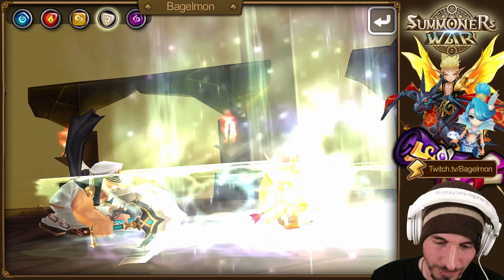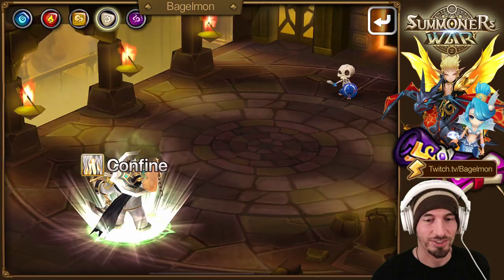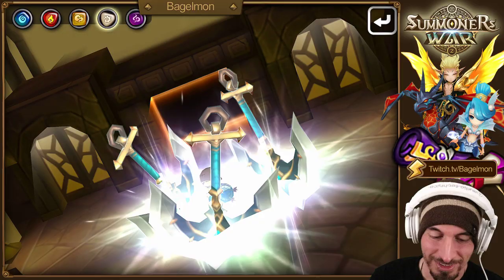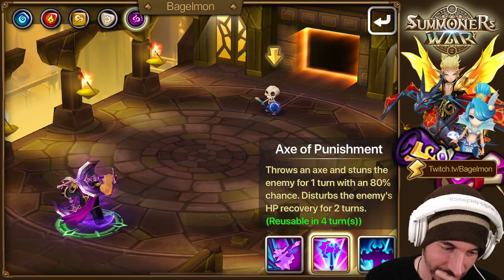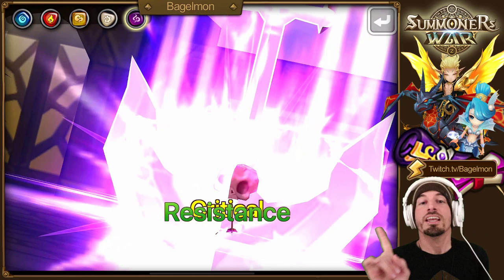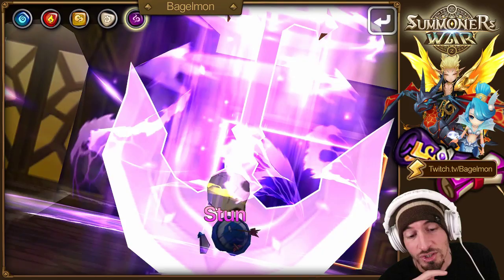The dark one's got the same skill two as the fire one - a big axe, well, it looks like an axe in the image, but it's actually an anchor. Gotta change the way I think about it - it's not an axe, it's an anchor. The dark one has a black outfit and big anchors always win.